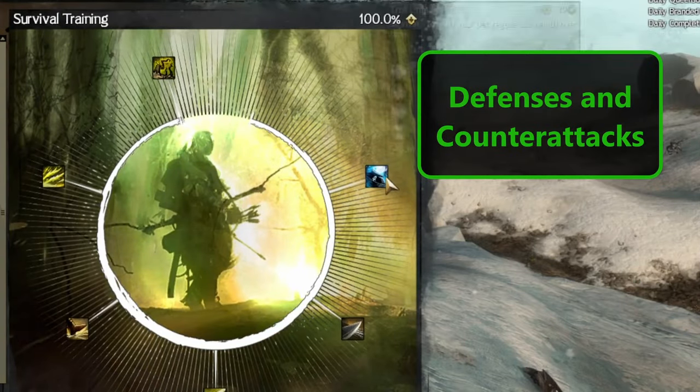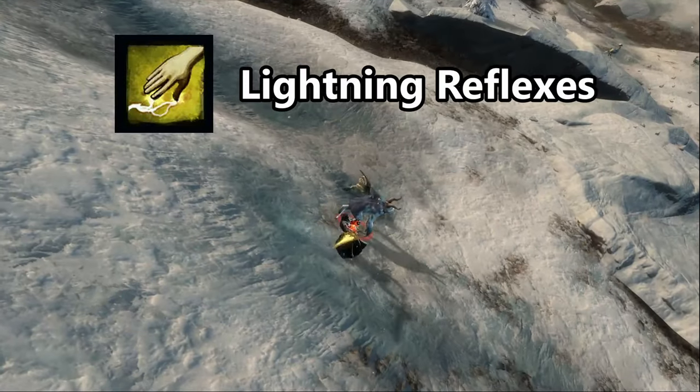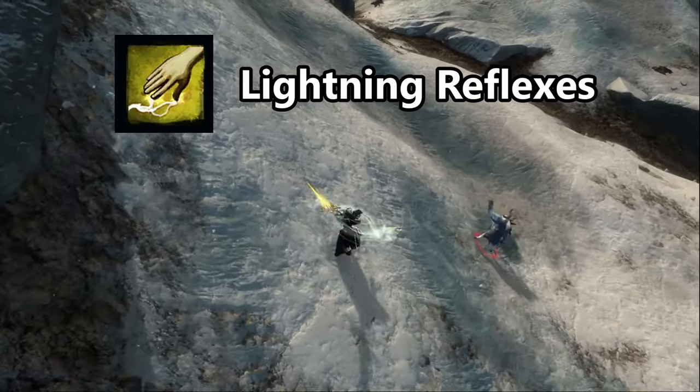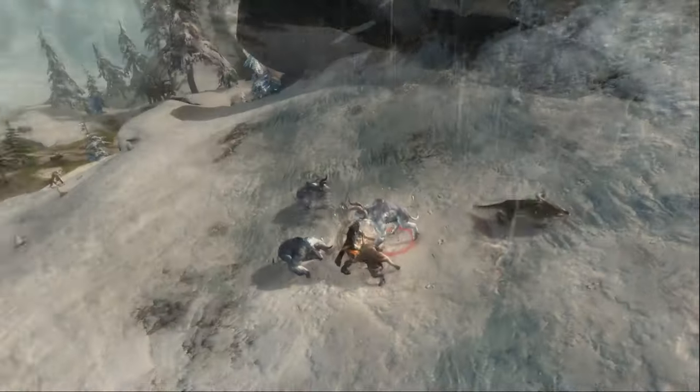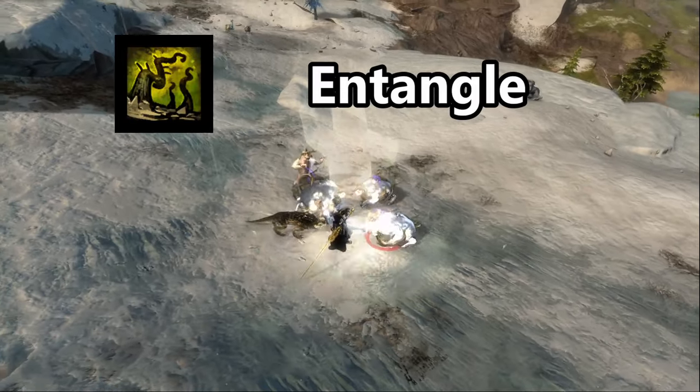Survival skills are aimed at keeping the ranger alive and turning the tides within a fight — skills like Lightning Reflexes, which causes you to evade backwards, dealing damage and gaining vigor. Or the elite skill Entangle, which roots and bleeds all nearby enemies.